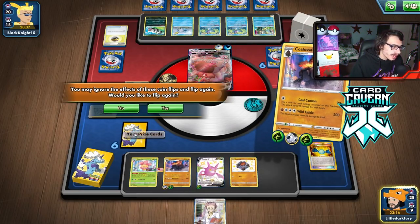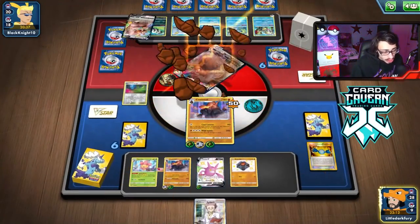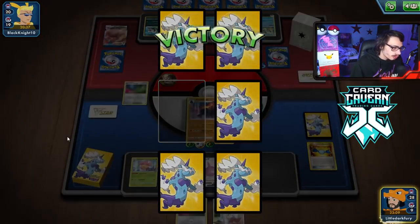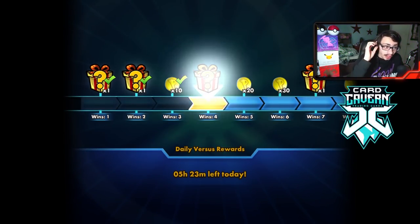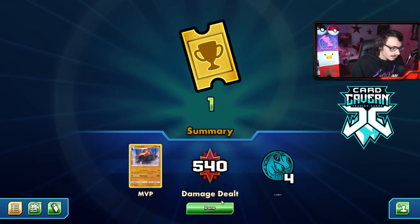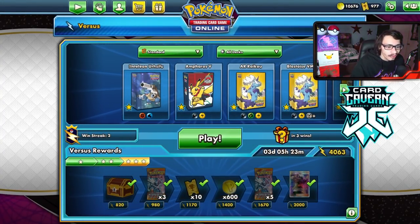Two Energy with Glimwood in play — I feel pretty confident. Yes! Bye-bye Greedent! We're in the driver's seat now. They haven't taken a prize yet, and they just concede. Despite getting worried we'd get bodied early, we drew out of the Marnies and made a comeback — all we had to do was attack the Greedent once with Colossal, and we were leaps and bounds ahead.